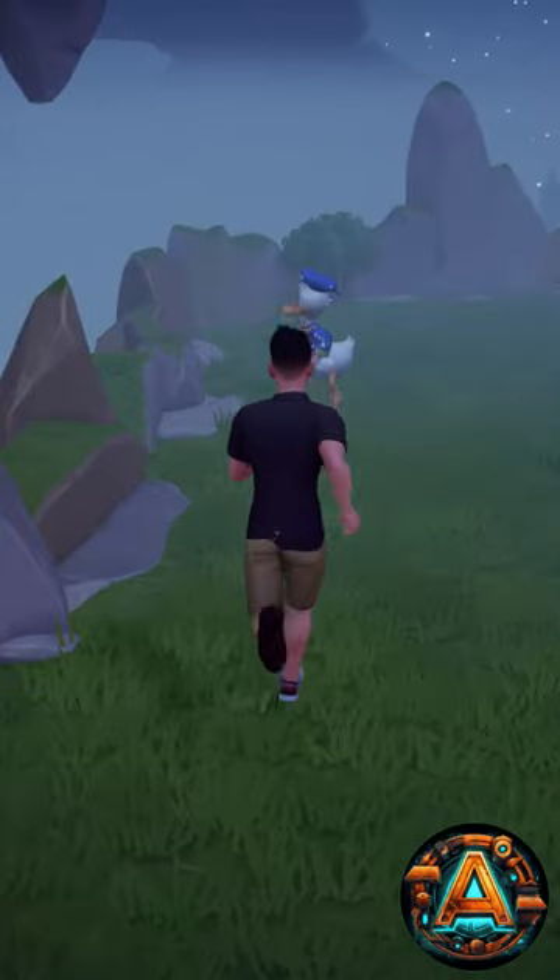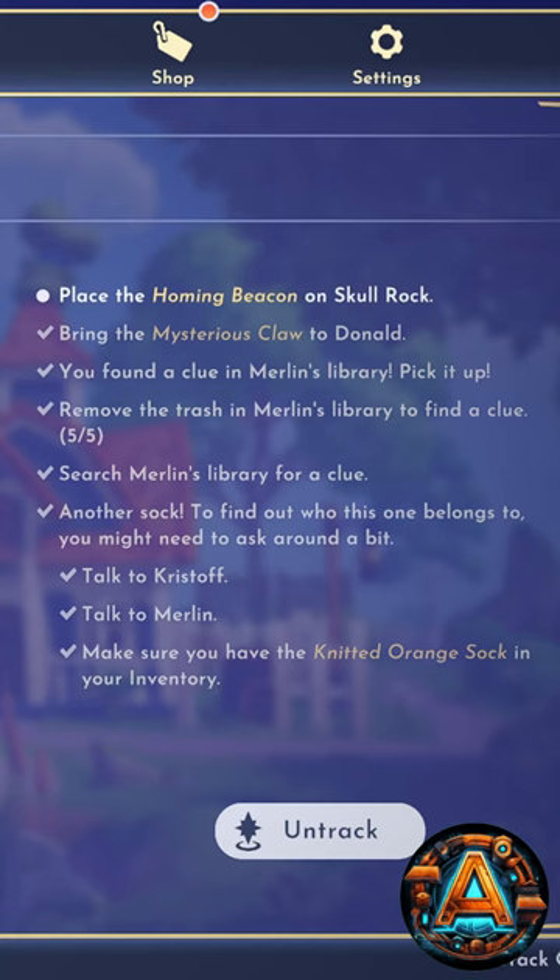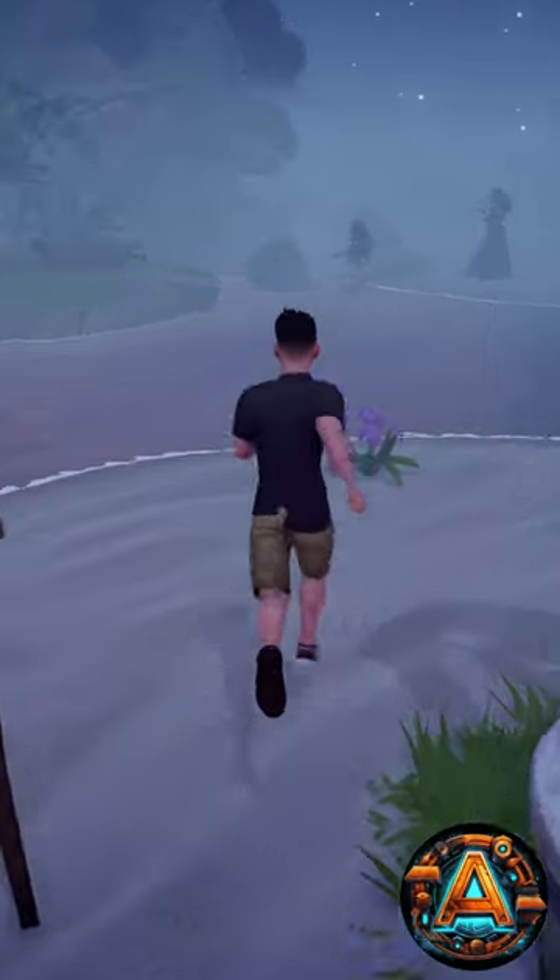If you're in the habit of helping out Donald Duck and working on his friendship quests, you'll eventually get to one called Built to Destroy. The questline looks like this. The final task in the questline directs you to place the homing beacon on Skull Rock.